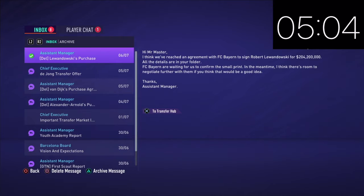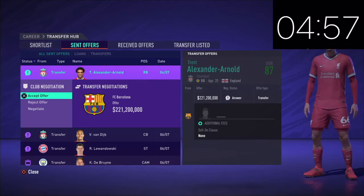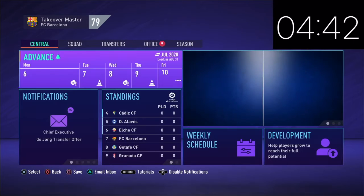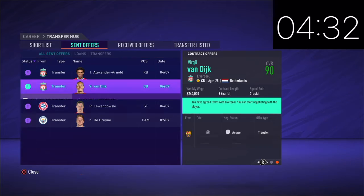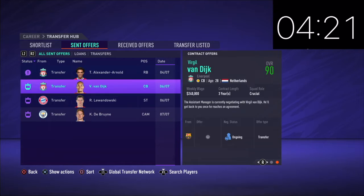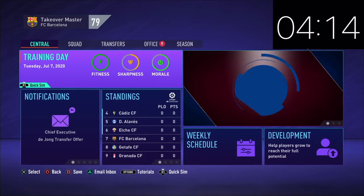We have a few offers here. We're going to get the transfer offer for Robert Lewandowski — accept that. We get one for Van Dijk — accept that. And this is too much money — so we're going to reject this one from Trent Alexander-Arnold because it's just too much. $244 million for Kevin De Bruyne — I can accept that. So we've accepted these three here and will delegate the wage. These guys are so expensive. We're going to take Trent Alexander-Arnold off because he's just way too expensive.